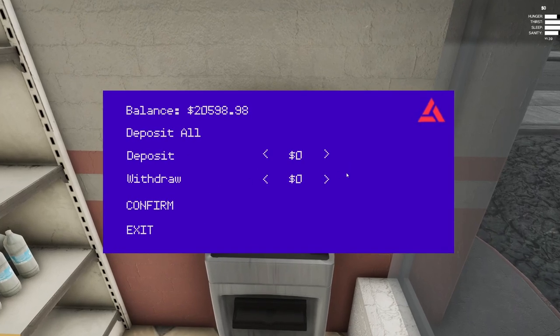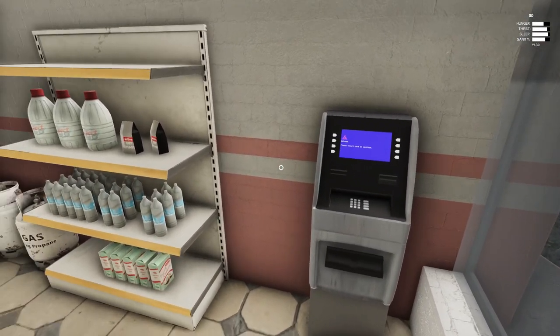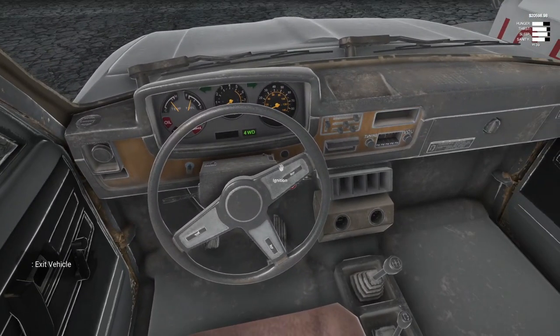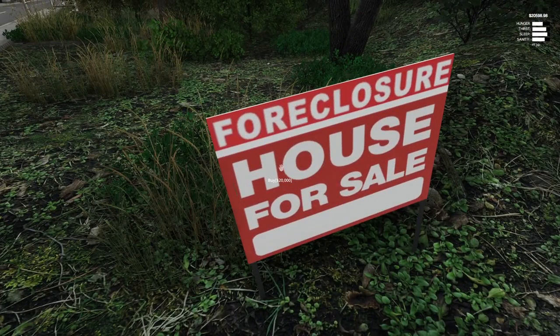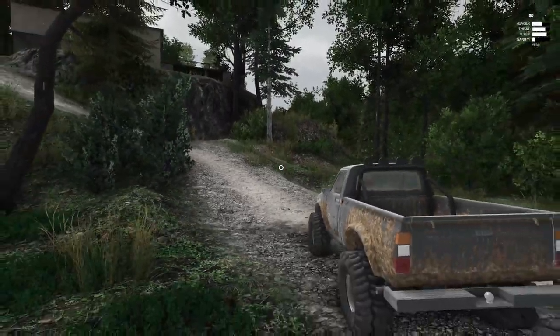I'm kind of worried what happens if I try to withdraw all $20,000 at once because it usually just gives you little bills. Let's try $10k just to be safe - okay cool, it's just like one giant wad of cash. And there's a second $10k. Now we're up to $20k with the dirt bike loaded up in the back. Let's head over to the mansion. I guess I just click buy - it's not letting me buy. I deposited money in the bank - there we go! Also just got the achievement 'Buy the Dip' - that's pretty funny.